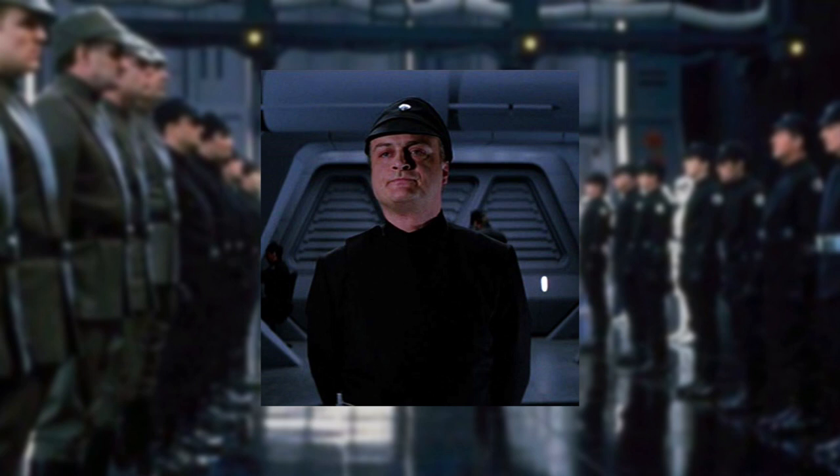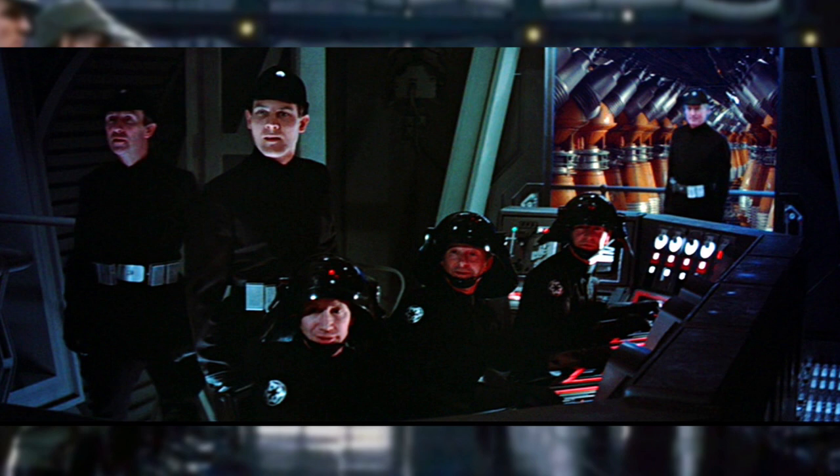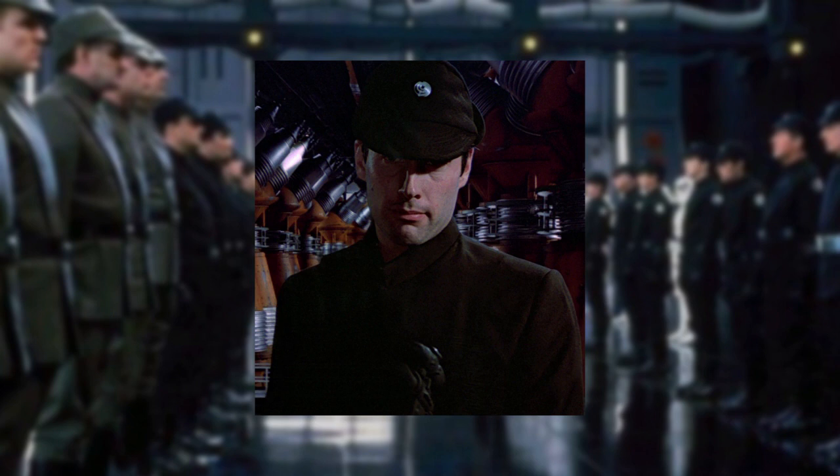The following Imperial officers were all stationed upon the forest moon of Endor to protect the Death Star's shield generator. Colonel Dyer was the commander of the entire garrison stationed within the shield generator bunker, wearing a black uniform as part of the security and stormtrooper corps branch — an ancillary branch of the Imperial army. His rank plaque of colonel should have displayed four red over four blue tiles with two code cylinders.